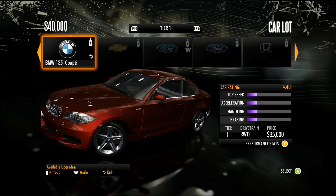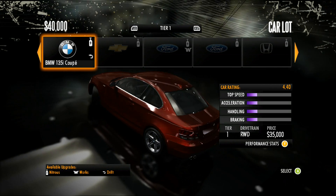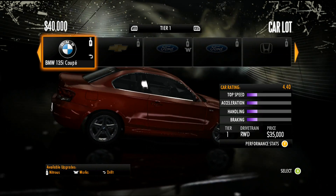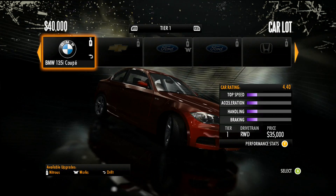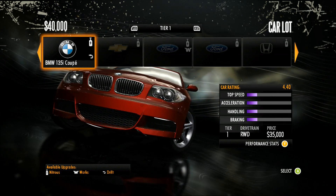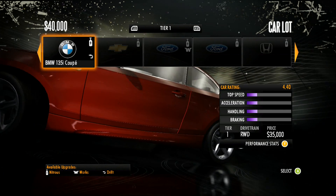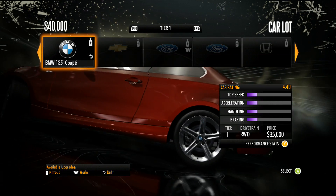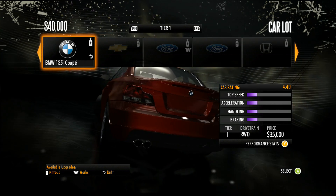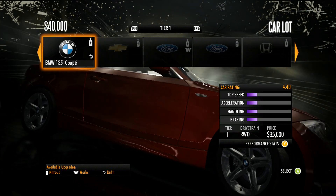If you're uncertain which car to use, let's look at how car performance is displayed. When you select a car you get a display showing what it looks like, and on the right you'll see a small performance sheet. The first thing to note is the car rating, displayed in yellow. The BMW 135i Coupe has a car rating of 4.40 — that's the overall rating of the car, so the better the car, the higher the number.